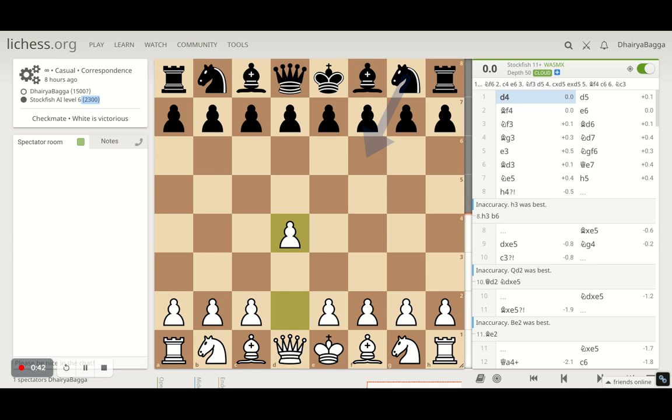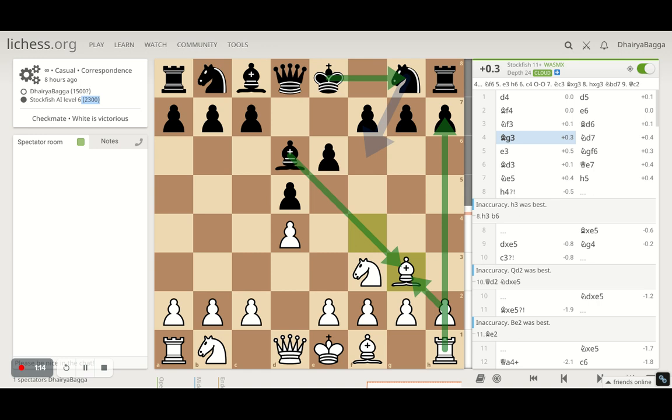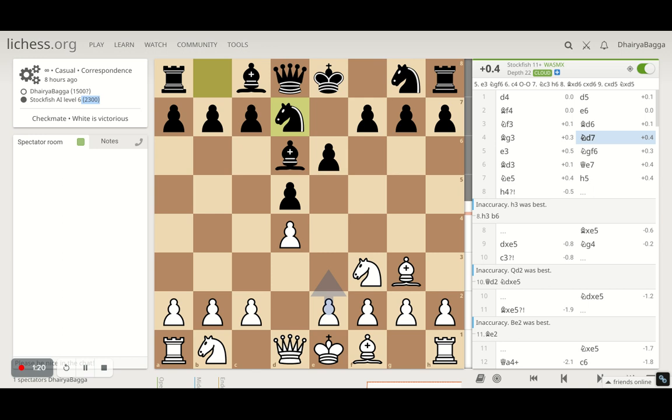I played the London System as I mentioned. So pawn to d4, Stockfish responds with d5. I play bishop to f4, and it responds with e6. Knight to f3 — standard moves. It tries to exchange the dark square bishop, which I deny, and place it back on g3. Stockfish understands that and plays knight to d7. I respond with e3, trying to complete my London System setup.